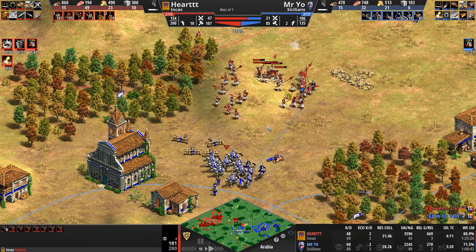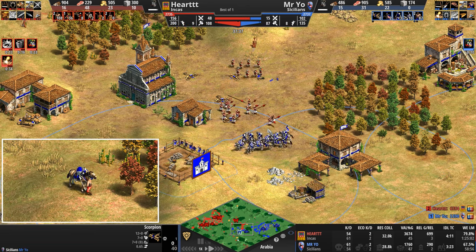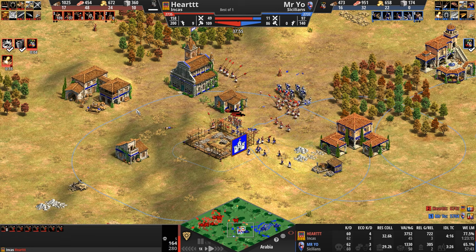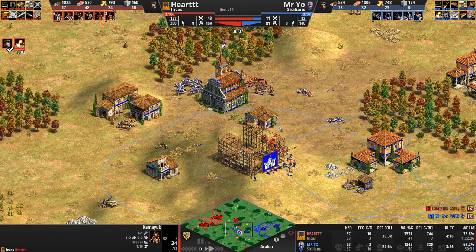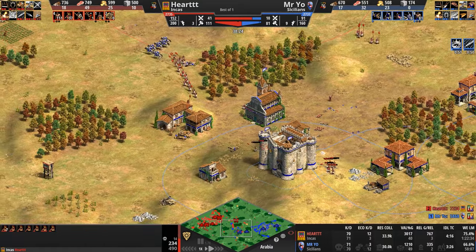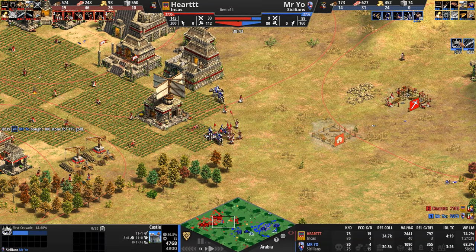The Camayuks are on high ground and will close — and once they close, it's bye-bye scorpions without a meat shield. Heart discovers the castle going up. Both players hit Imperial simultaneously — four, three, two, one, both in Imperial Age.